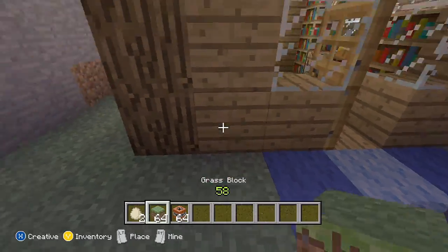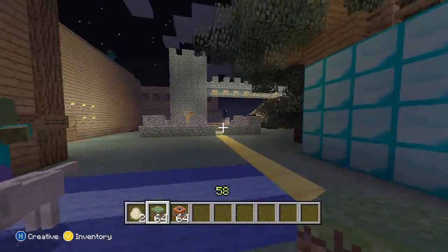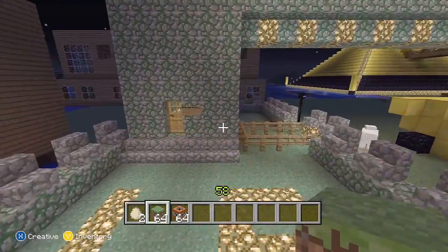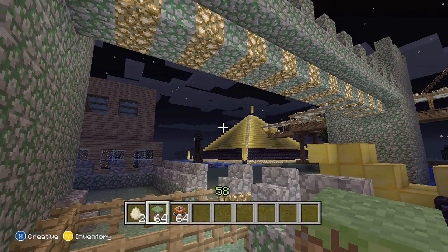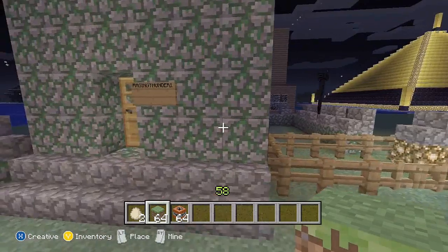Let's replace all that. There we go. So yeah, that's Ridley's house. Of course, this is Raging Thunder with Bertie. Oh man, I missed you. You can see Kensei's massive pyramid — I love it so much.